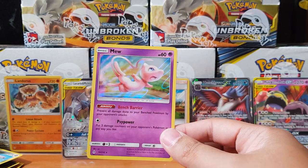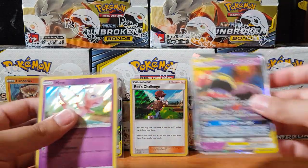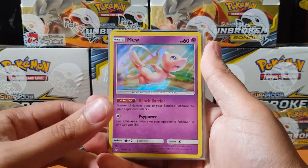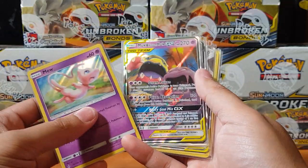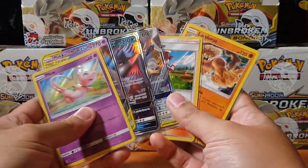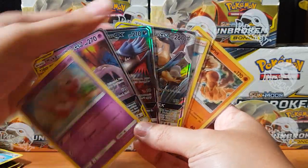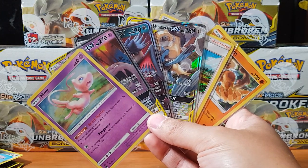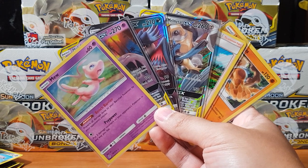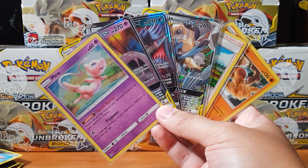Let's do a recap on what we've pulled today guys! We got the Mew holo, the Alolan Muk tag team, Honchkrow GX, Lucario & Melmetal GX, Reds Challenge, and the Landorus holo. I want to thank you guys again for tuning in - like, subscribe, comment down in the comment section anything and everything. I really do thank you guys for watching, and I'll catch you guys on the flip side - peace!